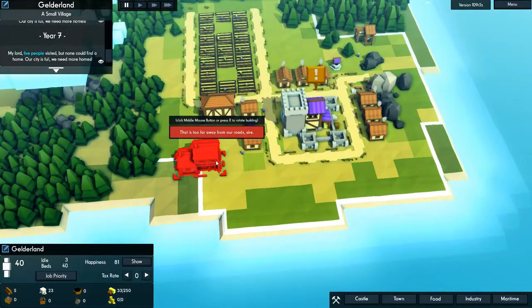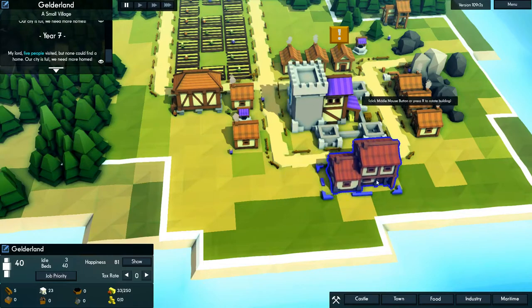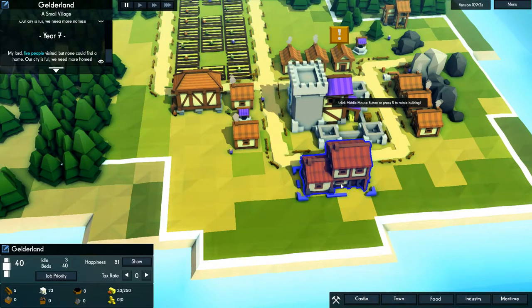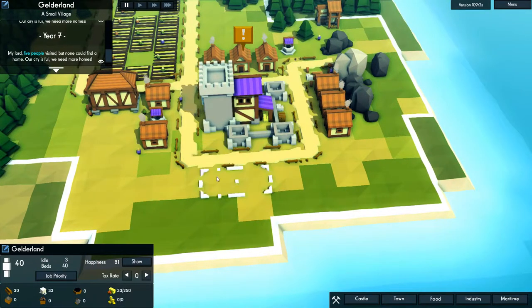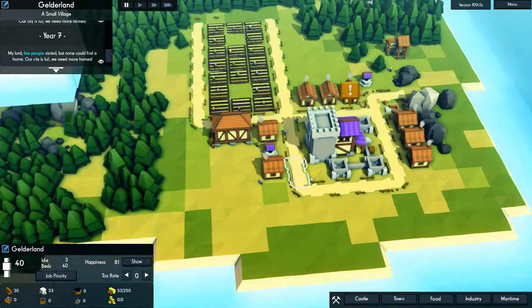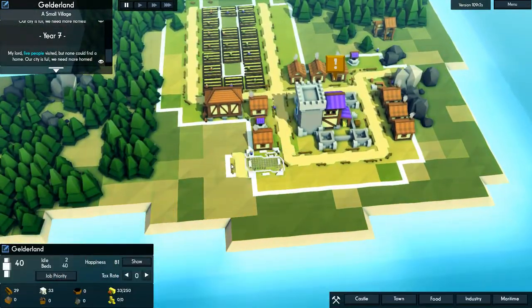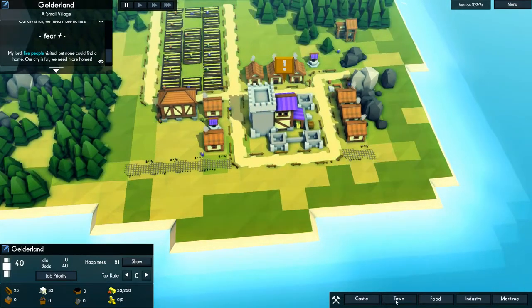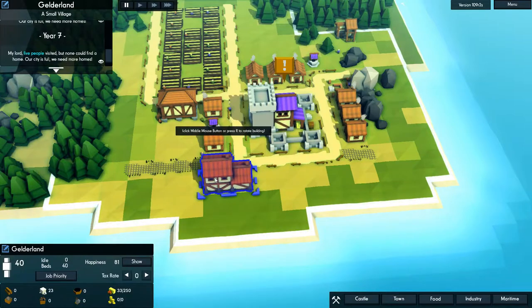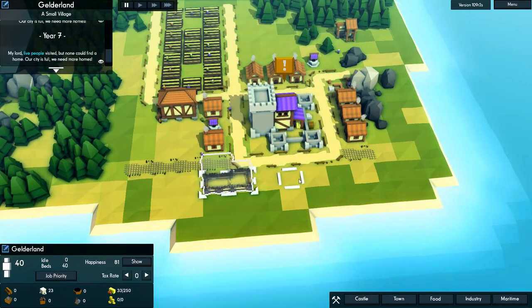So, as you can see, we have our first better house — we have cottages now. Cottages are two-by-one houses that hold more residents. We should probably make life more pleasant for our peasants first. Let's go ahead and expand some roads, get roads going there for now and one there as well. Then I feel a little better about building cottages — we can get one, two, three cottages right here.